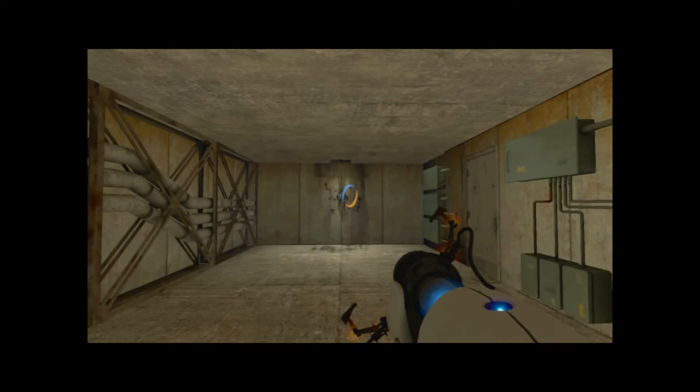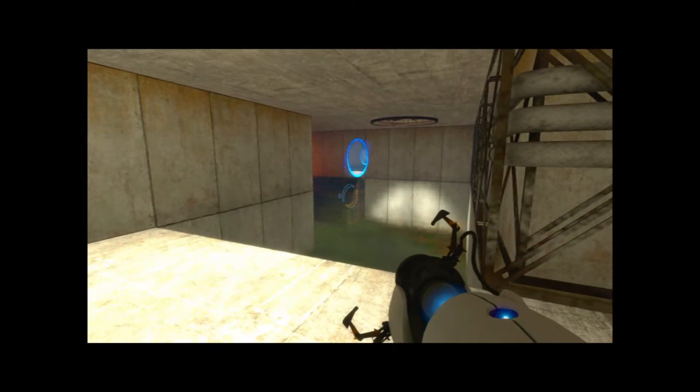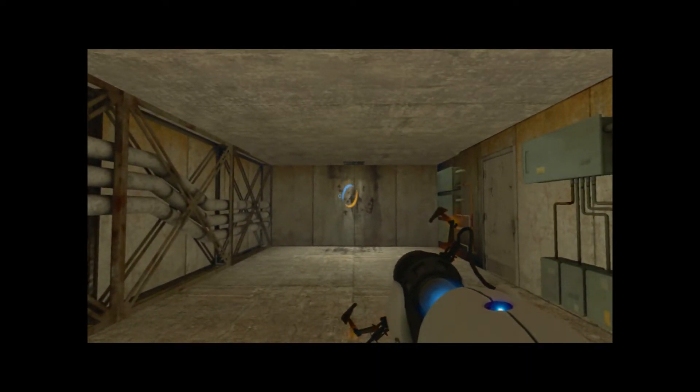We're approaching the turret defense chamber in chamber 19, and I'm going to show you how to get through that without getting shot and not taking out any of the turrets — you're going to leave them all alone.